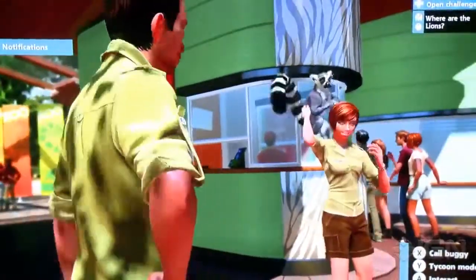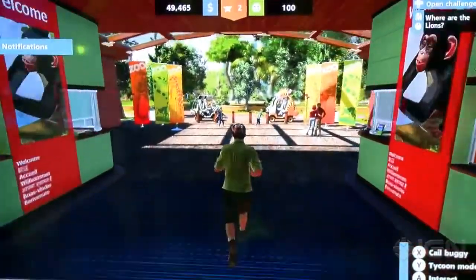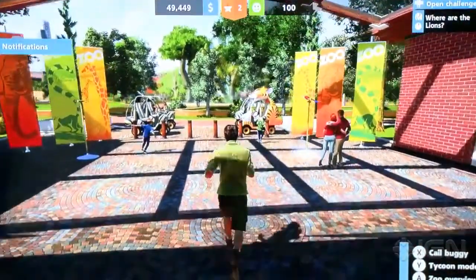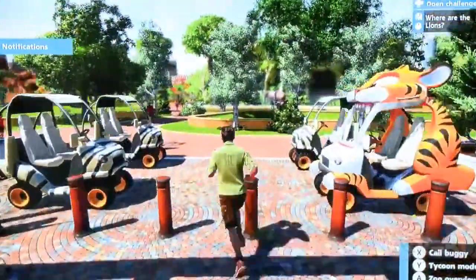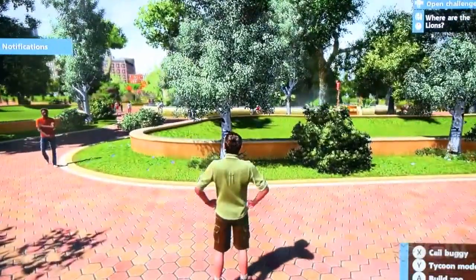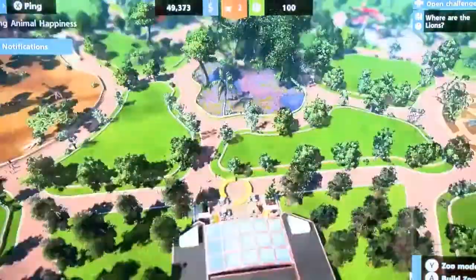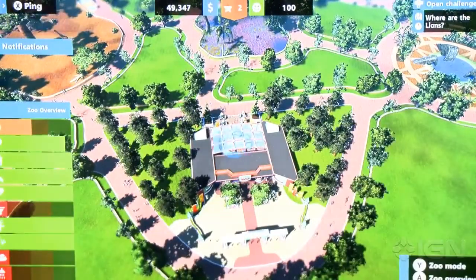Here we see a little lemur. We can go into the zoo — there are all sorts of things you can go and interact with, like that lady there. You see the little parrots flying around. You can get into zoo carts to drive around the zoo. But also we can look at the zoo and play it as a simulation.